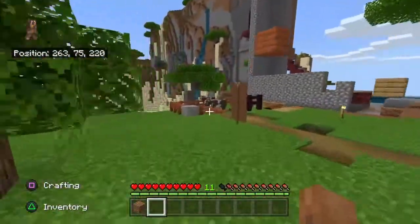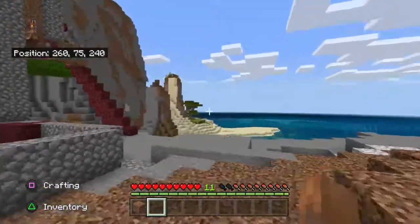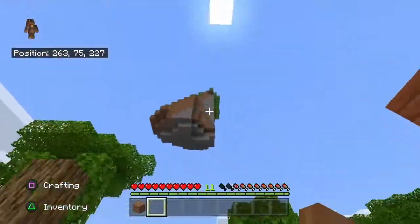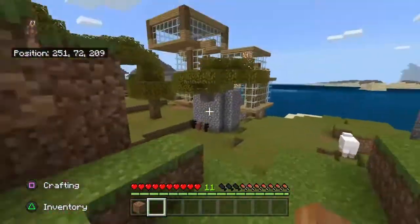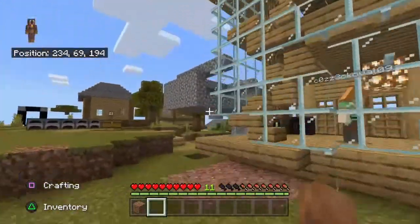This is my little cow farm. These netherrack stairs lead up to a portal. And that's just land that generated. And this is my friend's house — he built the bottom of it, and then somebody built the top of it for him.